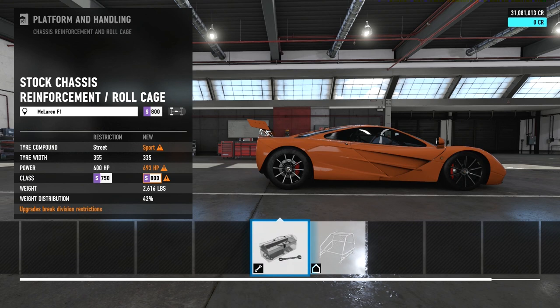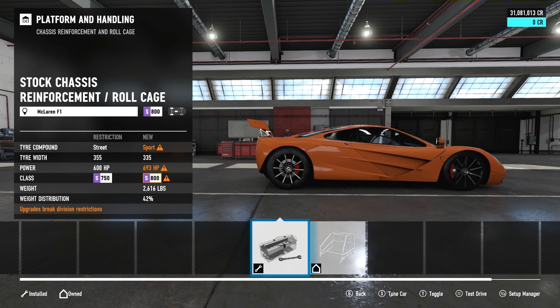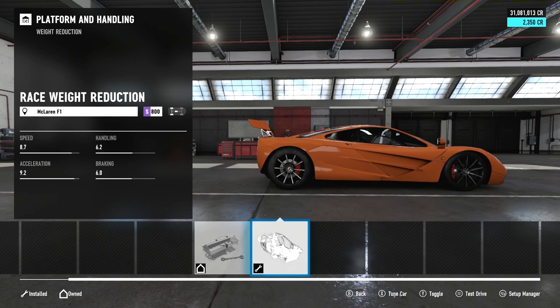For the roll cage, I did try it with a roll cage — it gives you back one PI — but I found the car just wasn't as responsive as I wanted it to be. Having it as a stock chassis actually makes it a little bit more flexible and helps it maneuver, especially through the first and second sectors with the chicanes and downhill S-bends. So we've kept the stock roll cage. However, for weight reduction we've gone for race weight reduction — that's over 200 pounds saved, which correlates directly with the acceleration we have.